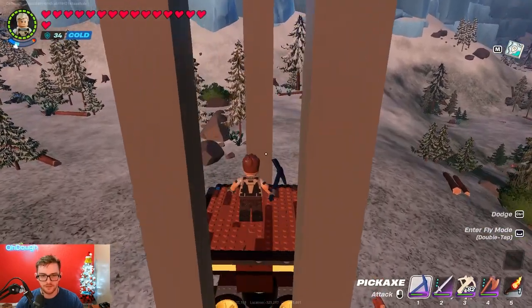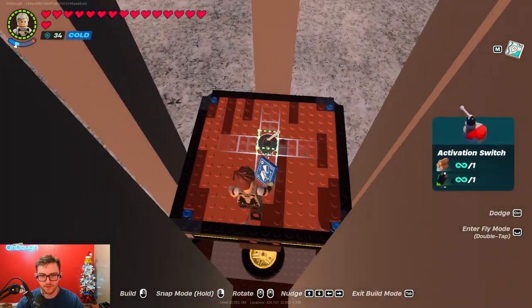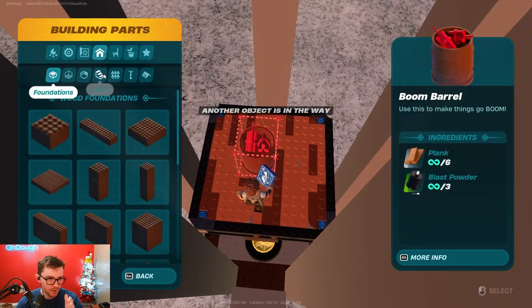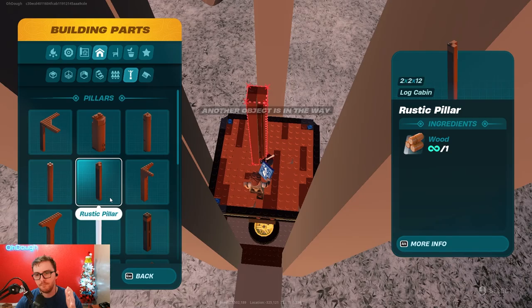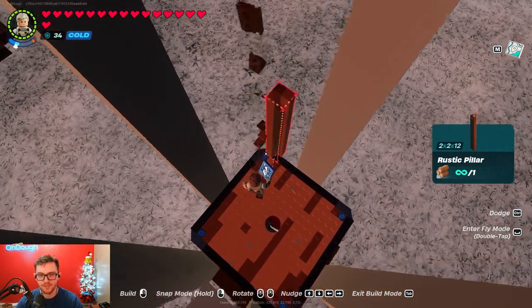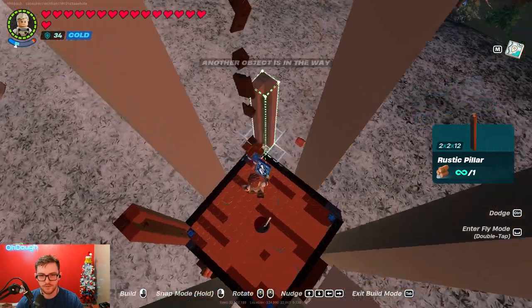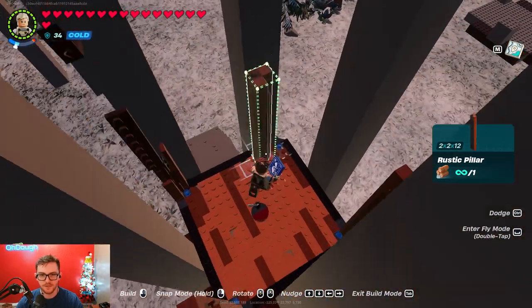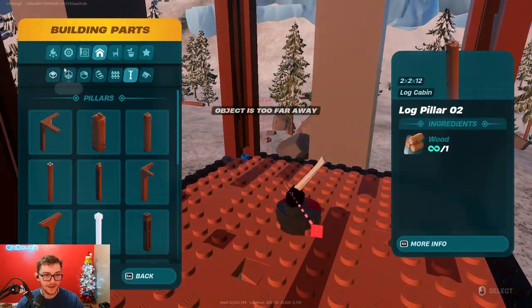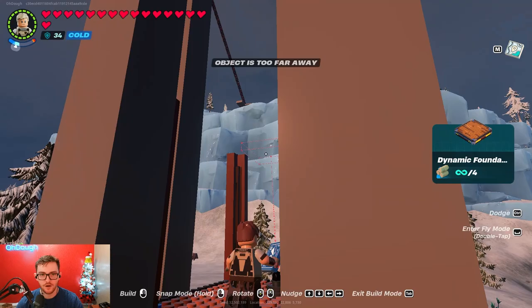Once those are placed, go up top and maybe place your activation switch - that can go later though, doesn't matter. Go to your support beams and pick whatever you want to use; I like rustic pillars. Place it in each of the corners - this one's a bit finicky because it's only got three points of connection technically. Then go back to dynamic foundations and top it off.